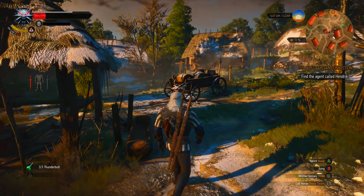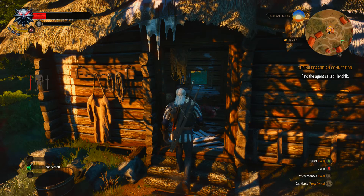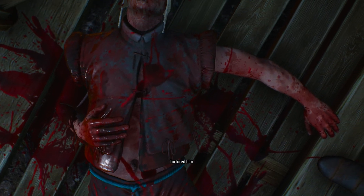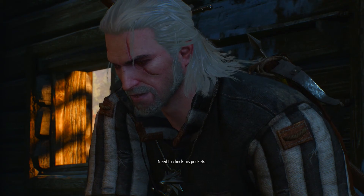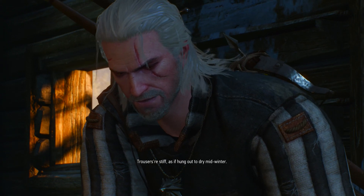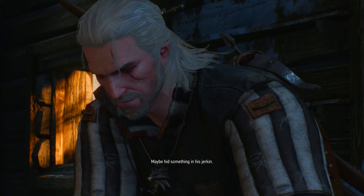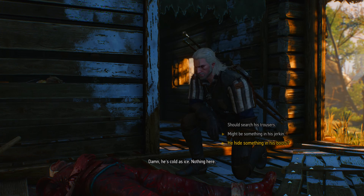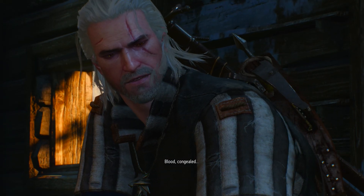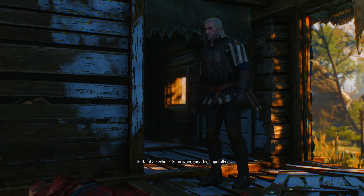Now we just have to find the agent. I hope he's around here somewhere. Yep, he is. So we don't have to go really far. It looks like he's dead. Tortured him. Maybe they missed something. Need to check his pockets. Trousers are stiff, as if hung out to dry midwinter. Maybe he hid something in his jerkin. He's cold as ice. Nothing here. Should check his boots. Blood. Congealed. Key hidden in his boot. Got to fit a keyhole somewhere nearby, hopefully.